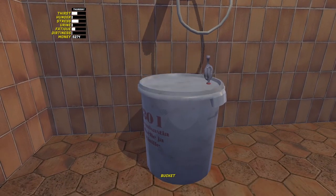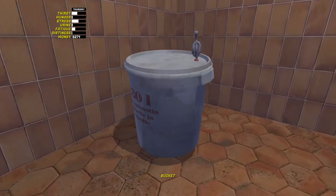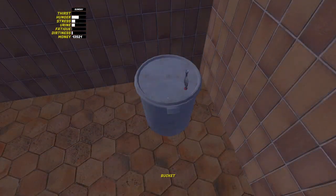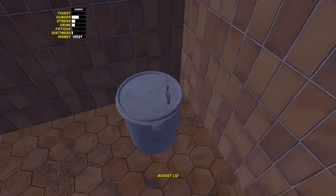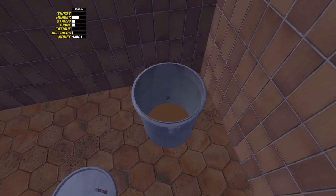Now that the lid is on, you will hear a bubbling sound. This will last for a few real-life hours, which probably is the same as a few in-game days. Once the bubbling stops, the Kill You is ready to be bottled. You can tell it's ready by the brown substance having moved to the bottom of the barrel.